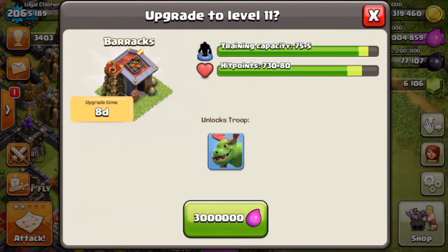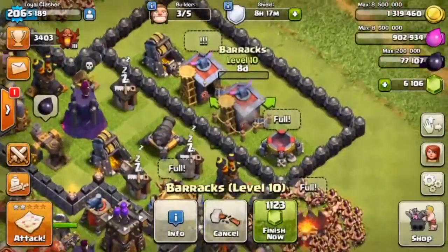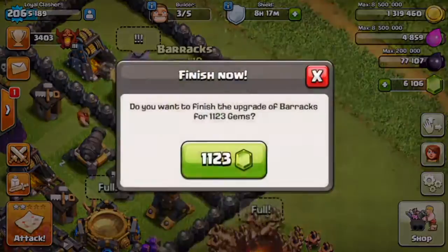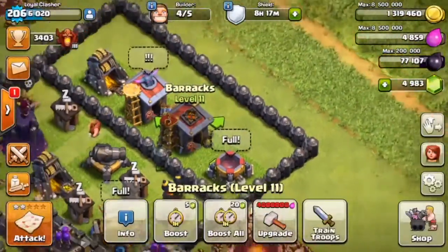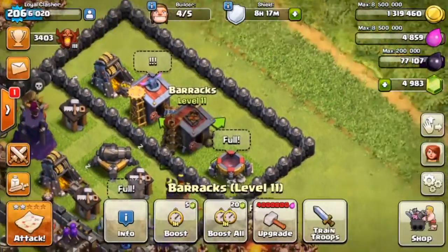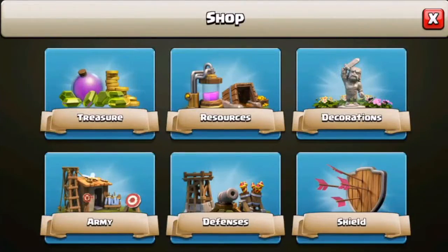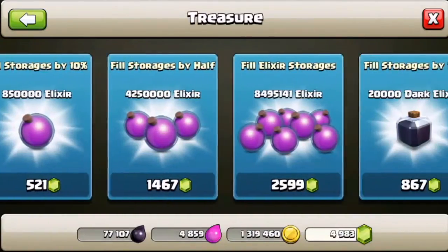We're going to start off by gemming these baby dragons — here we go, upgrading our baby dragons right now. Done! It's 1,123 gems to finish, and we're going to do it right now. There we go, finally we have these level 11 barracks. Now it's time to get the level 12 barracks.